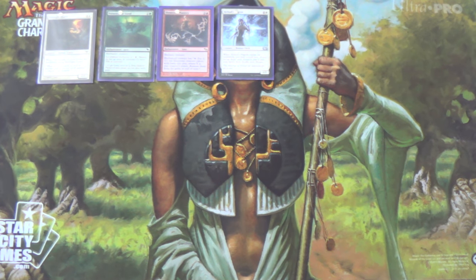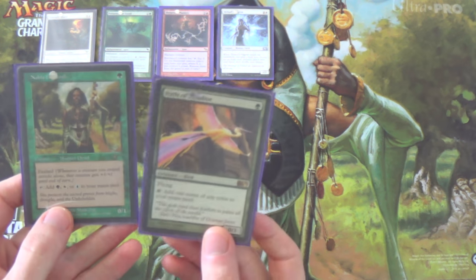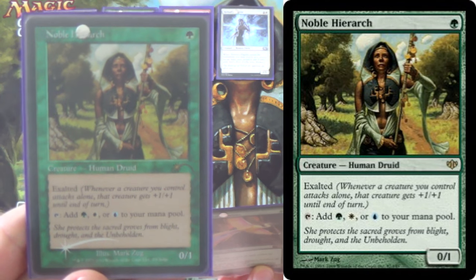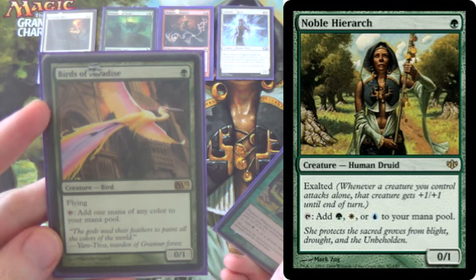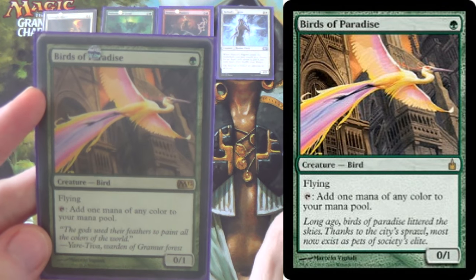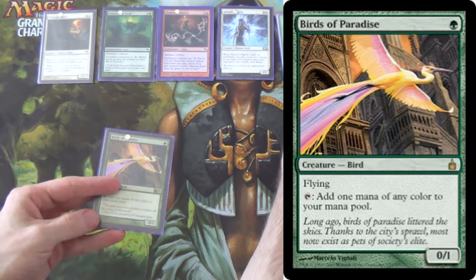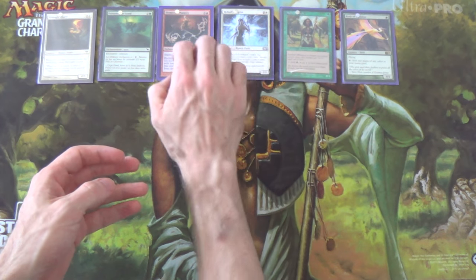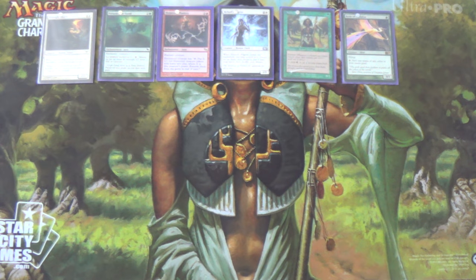You'll notice this isn't the fastest combo, so we are playing some ramp. We have 4 Noble Hierarchs — just Exalted and taps for colors — and Birds of Paradise. Noble Hierarch won't tap for Elemental Mastery, but Birds will, although we have lands to cover the Mastery issue.